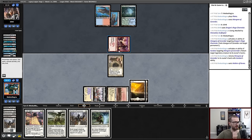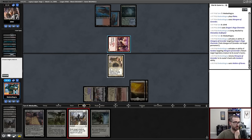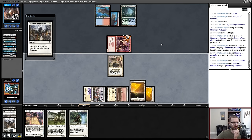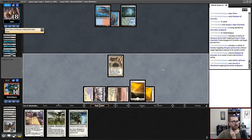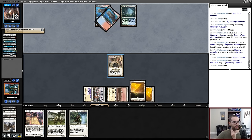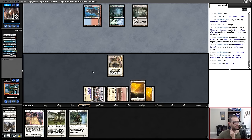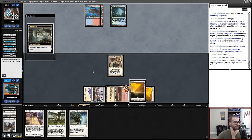I probably should have used Swords to Plowshares first, or there was yet another Spell Pierce. I started thinking about Force of Negation as a reasonable card my opponent could have. Yeah, I should have done this first. And if this gets Lightning Bolted, that's no big deal — that means my opponent is out of resources when I have Mangara. And if my opponent plays Murktide Regent, I just have a Flicker Wisp as protection.